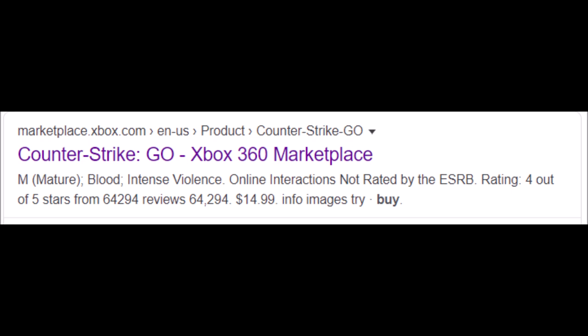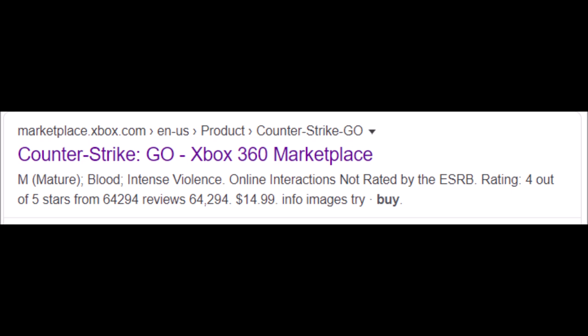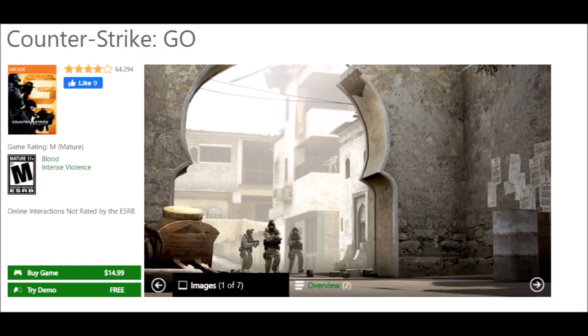That doesn't work either on Xbox.com at least. Anyway, I did come across the old Xbox 360 marketplace online, and surprisingly that's still up and running — it's considered a separate site from Xbox.com — so I'm going to put this link in the description of this video. You can try buying the game on that link, or you will just have to buy it on the Xbox 360. That's the only way to really play this game on Xbox One. You have to get the game in the purchase history or in your ready-to-install category first on Xbox One.